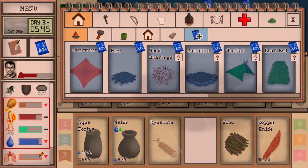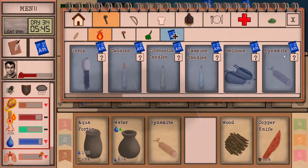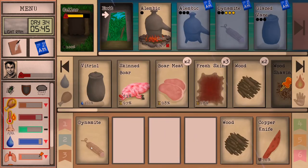So if you want to be more efficient with your dynamite, you will want to create multiples of aqua fortis at once so you can make multiples of dynamite. And yeah, that's going to conclude this tutorial. The dynamite is complete.